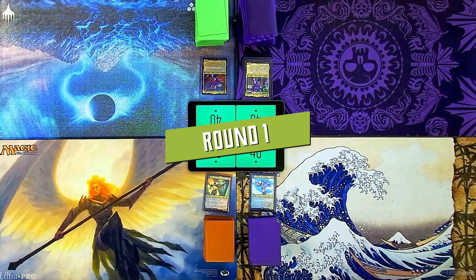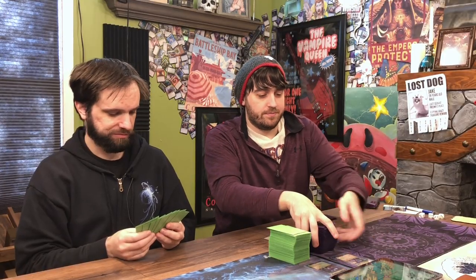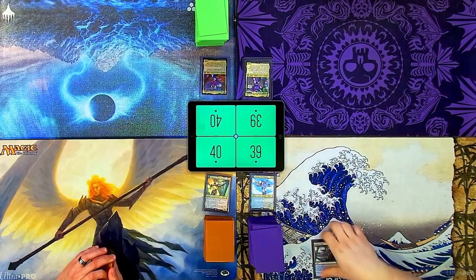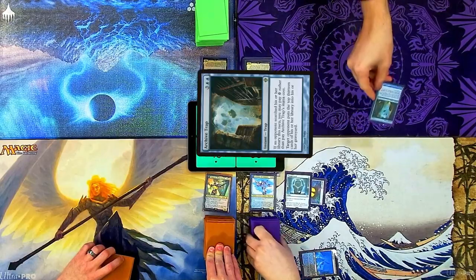Untap, upkeep, draw. Windswept Heath, and I'm just going to fetch from my Triome right off the bat. Pass the turn. Polluted Delta for a Watery Grave — we'll leave the Watery Grave tapped. Crypt. Vessel. End step response: mill 13 cards.